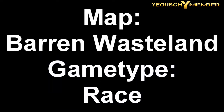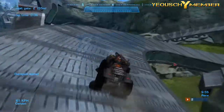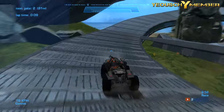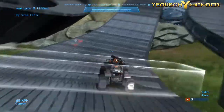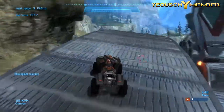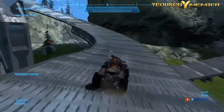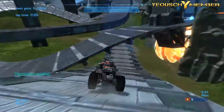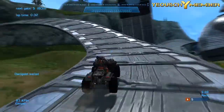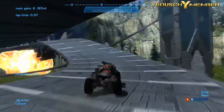Coming in at number 4 is Barren Wasteland. It's a race map and it's a very, very good race map in my opinion. There are a lot of race maps out there and in order to get to the top it has to be well put together — and this map is well put together. Visually there are no bumps and while you're riding you can't feel any, so it's very smooth. The map takes you on and off the track for some off-roading, though in those off-road parts it can get a little confusing because there's no definite track. But other than that it's a really good map. That's it for Barren Wasteland.